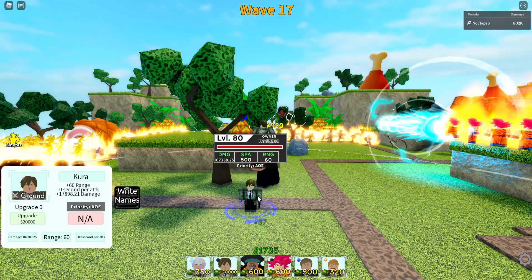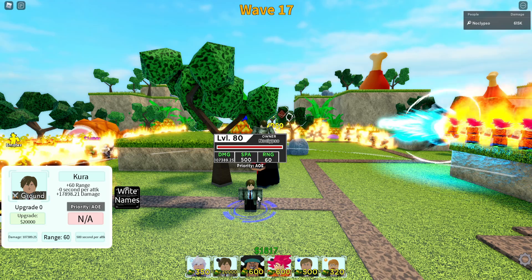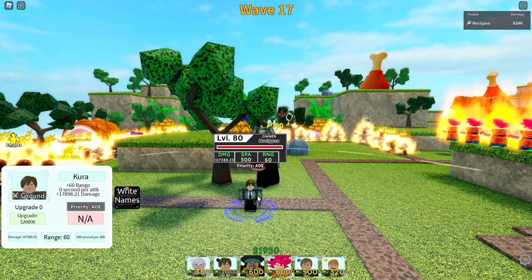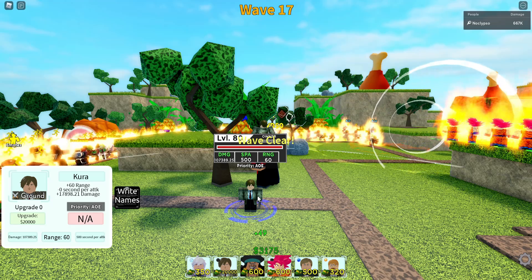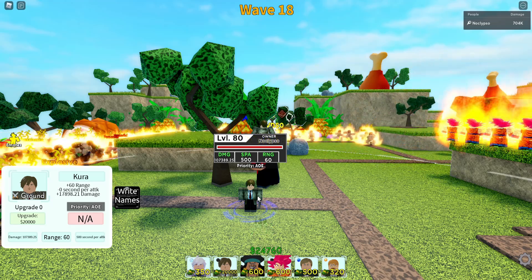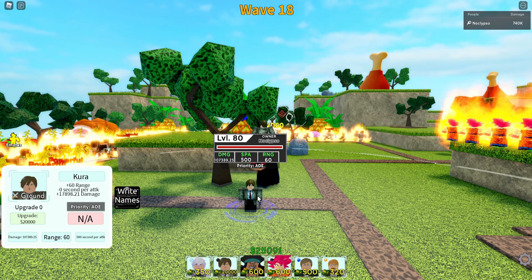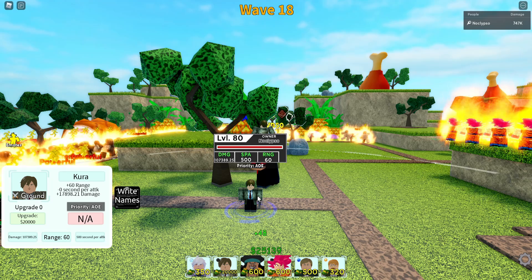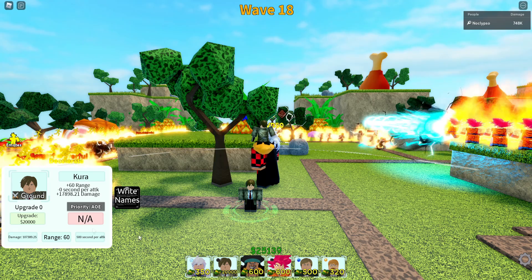When you first place him down, he costs 20k and already deals 107,000 damage. That is basically him going like maxed out with Irwin buffs back in the day. Back when you fully Irwin-buffed Light Yagami, you'd go up to like 106k damage. And now his base damage is basically as much as it was when he was Irwin-buffed back in the day. That's pretty insane.